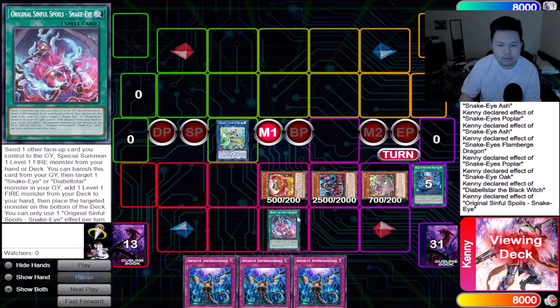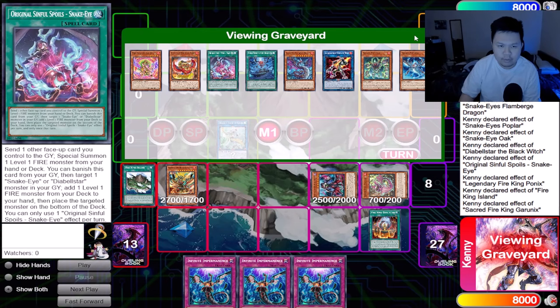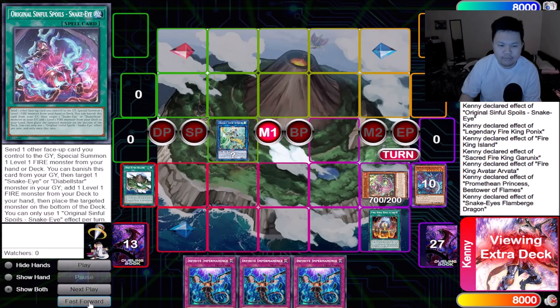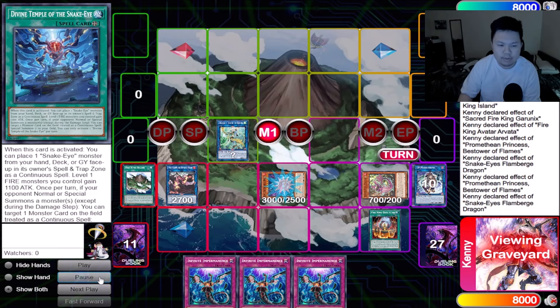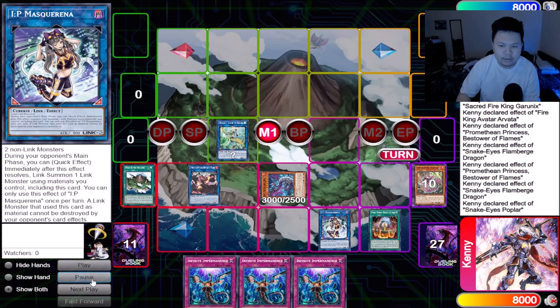Place back our Flambridge Dragon onto the field — very important. If you get hit with Nibiru, you definitely want to summon back Flambridge over any of the other Snake Eyes. Summon back two monsters, then Oak activates giving us our third body. Link Sunlight Wolf, Oak, and Ash into Appaloosa. Summon our Witch — using Apo as our protection through Nibiru, not Divine Temple. Use Diabelle Star, Diabelle Star gets Original, Original sends Divine Temple, getting Ponix. Then Sanctuary, Island — standard Fire King combo. Pop Ponix, pop Garunix, send Arvata from deck, summon back Ponix. Make IP Mascarena first, then link IP and the extra body into Promethean Princess. Promethean Princess summons back Flambridge Dragon. Because we didn't use Flambridge's effect early on, we still have access to its effect — place IP Mascarena. Then use Promethean and Poplar to summon Amplowail.